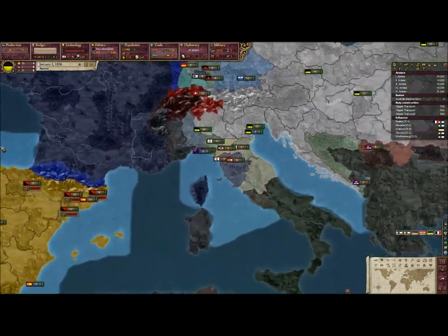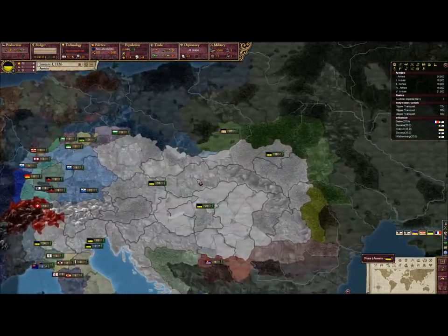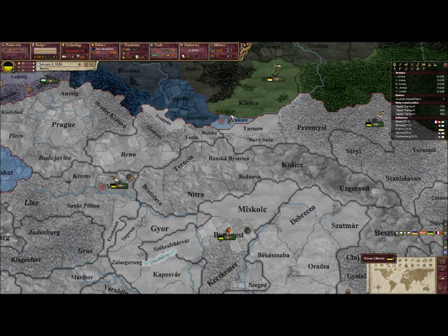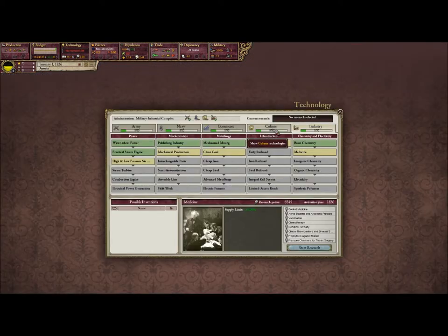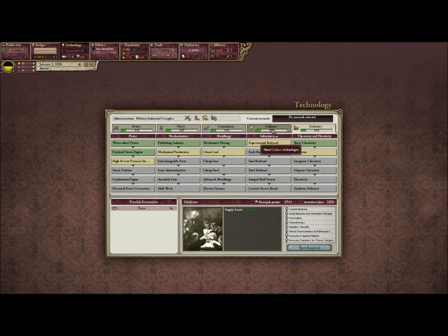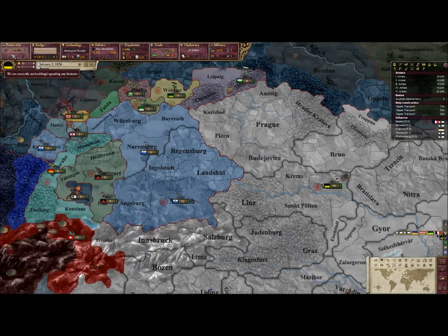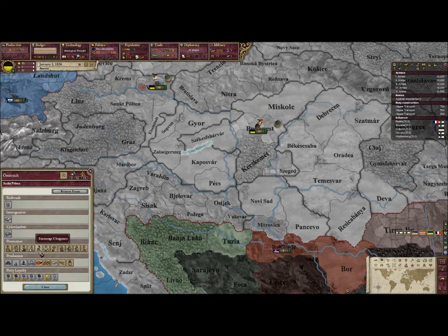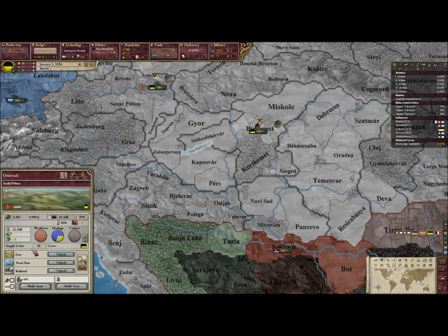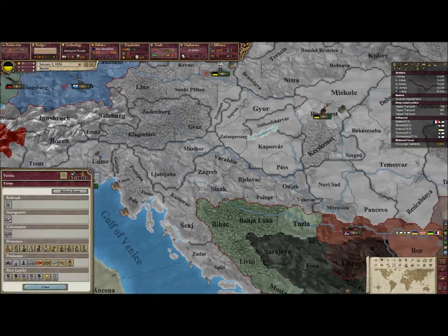That's good especially for small ones, because before, to be able to colonize Africa or do anything with a large amount of focus points, you had to be in one of the really big countries — which meant assimilation for a lot of them if you didn't already have a big culture. With this, that isn't much of a problem. I'll start off with ideological thought, simply because I want more research points, and medicine doesn't really have that many. I'm going to start off with some capitalists.